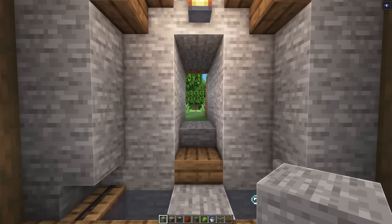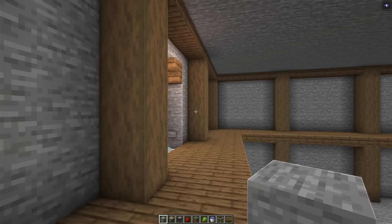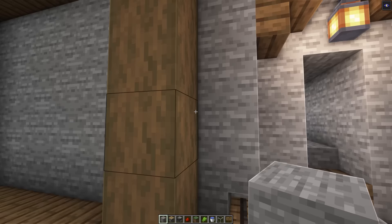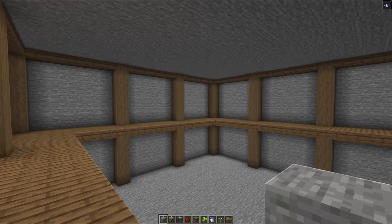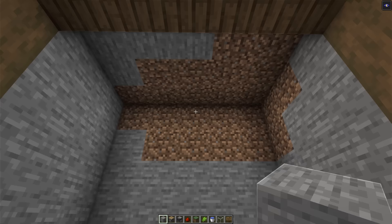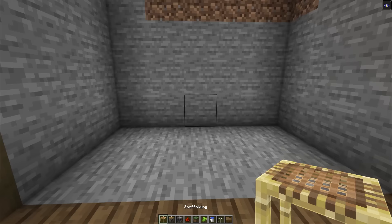With our elevator section all completely done, let's head into the left section and add in our fully automatic sugarcane farm. I'd actually recommend switching this with a section closer towards the back of the base, as there are pistons that constantly activate harvesting sugarcane — it can actually be heard from the outside if it's too close. I'd recommend switching this with the wither statue section. But for the sake of this video, we'll build it here. First, excavate this entire area and push it three blocks back. Then make sure the dirt blocks are replaced with stone.